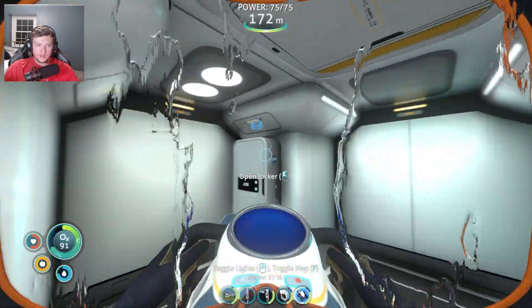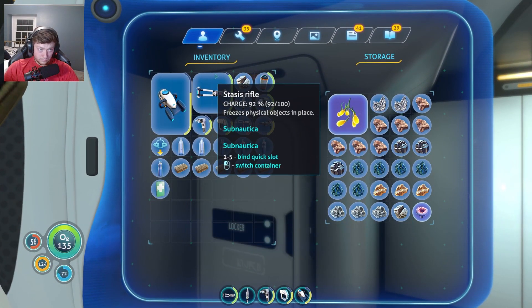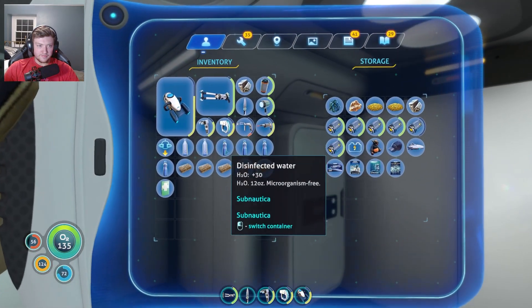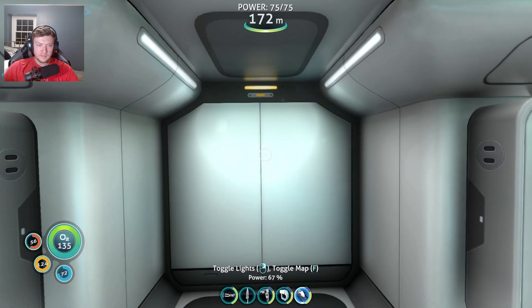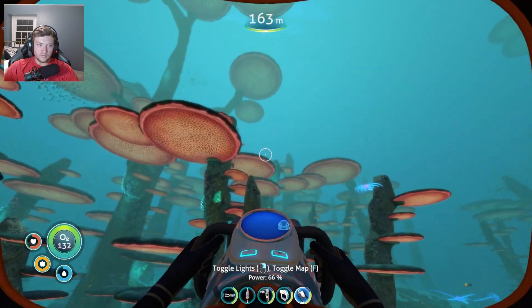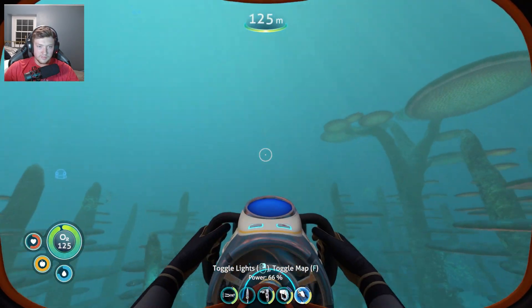I have no idea what we're gonna do here today actually. What I do remember is that our sea moth was flung somewhere into oblivion, so we're gonna have to make a new one. Let's go ahead and find our mobile vehicle bay and see if we can make ourselves a new sea moth.